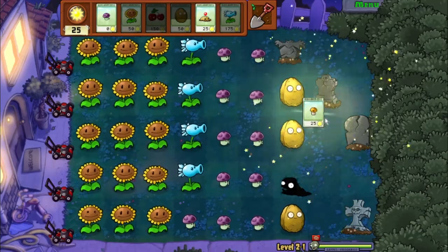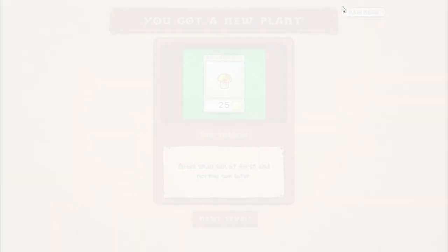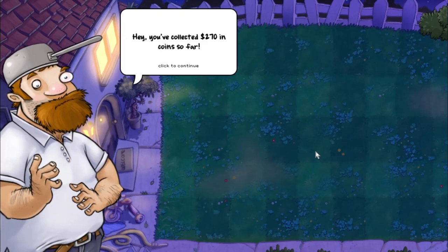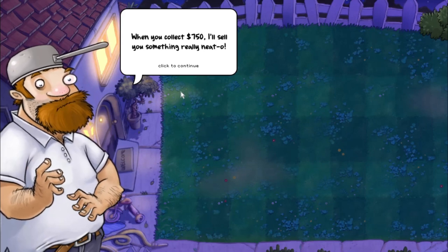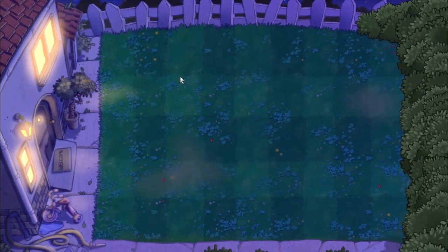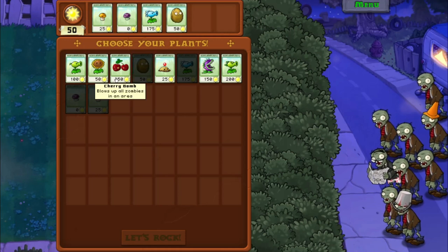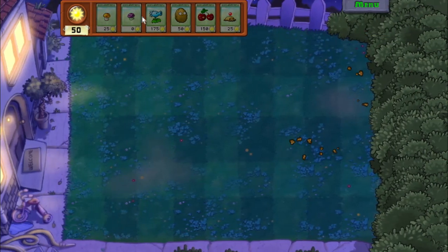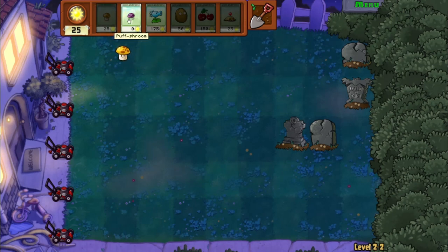We got a new plant — Sun Shroom. Sun Shroom gives small sun first and normal sun later. Crazy Dave says: 'Hey, you've collected 270 coins so far. When you collect 750, I'll sell you something really neato.' Okay, thanks Crazy Dave. Now that we've got Sun Shroom, which is cheaper, allowing you to place more of them earlier on, we should be okay.